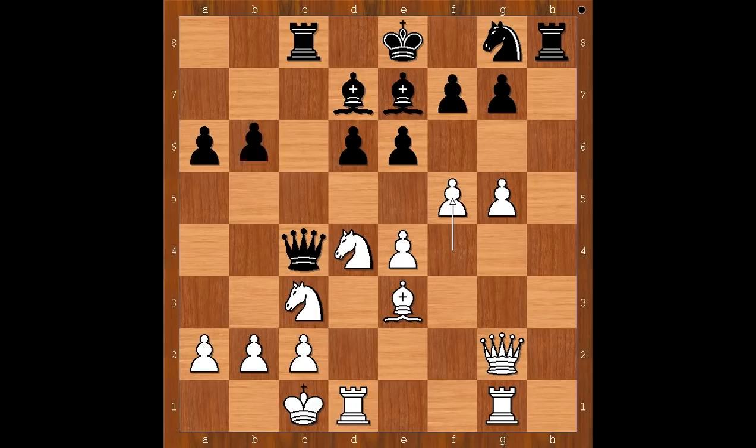f5, b5. If e5, then knight to b3. b5 intending b4. King to b1, b4, attacking the knight. What is the best square for the knight? What would you do? Most players would move the knight to a safe spot. Do you agree?